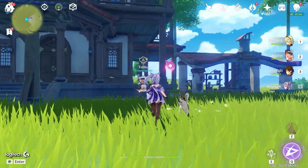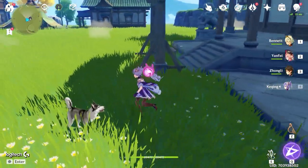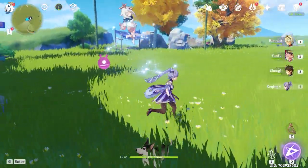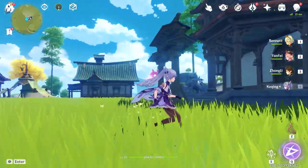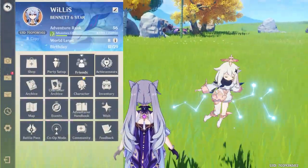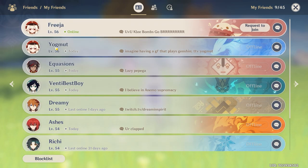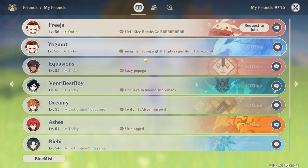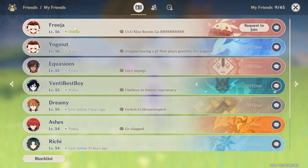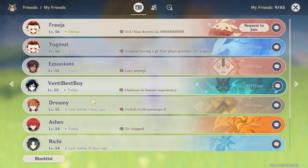A lot of people are asking: how do you co-op with friends in the teapot? It's really simple. Go to your friends tab, and instead of clicking 'Request to Join,' you need to click on their picture and click 'Request to Visit the Serenity Teapot.' Your friend actually needs to be in their teapot for this to work, and then you can join in and walk around.